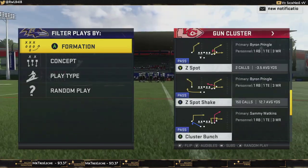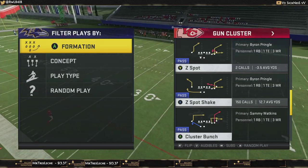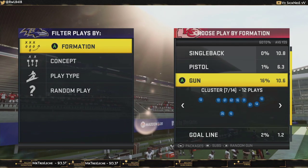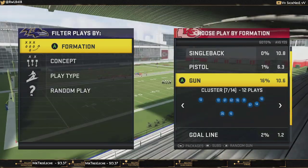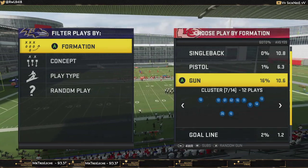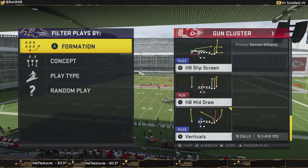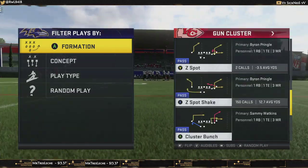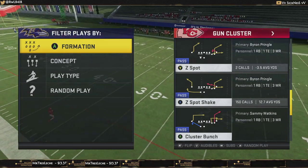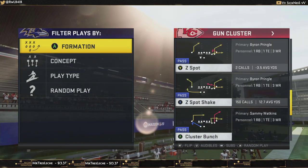The first thing you want to know about this formation is it has one of the best plays in the entire game: Z Spot Shake. That is the play we're going to be coming out in every single time. When you first get into this formation, you want to utilize your sub packages by clicking left once on the right analog stick — it puts four receivers into the game, which allows us to do a lot of different things that don't work well out of Gun Bunch, while still utilizing many of the same concepts.